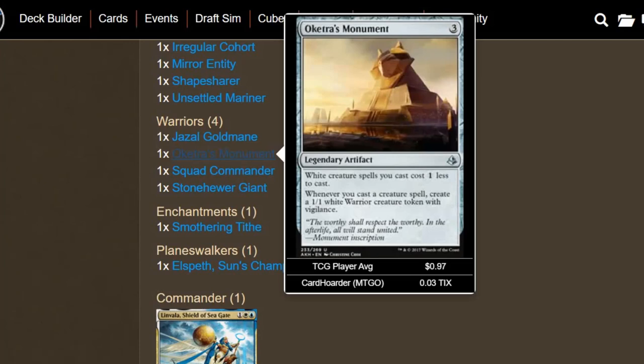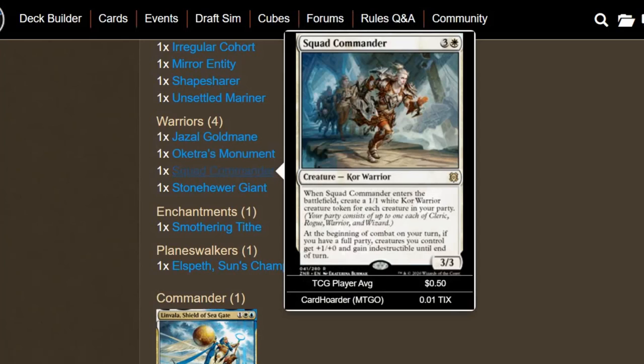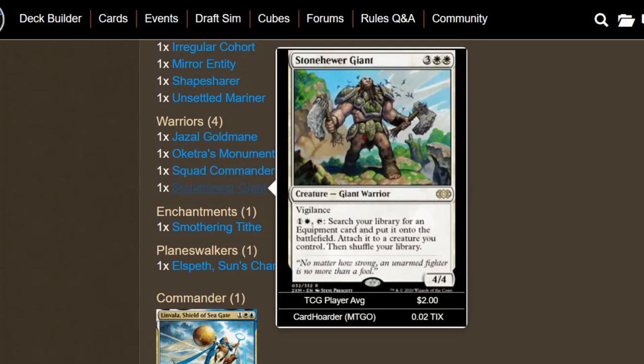If we're missing any of these creatures, we do have some changelings. Squad Commander enters the battlefield and creates a 1/1 white warrior creature token for each creature in our party. At the beginning of combat on our turn, if we have a full party, creatures we control get +1/+0 and gain indestructible until end of turn — which adds to the strength of the deck in terms of board presence, and indestructible is a pretty good way of maintaining that. Then we have Stonehewer Giant — one of the better warriors in the commander format. It's an equipment tutor that can cheat something into play.